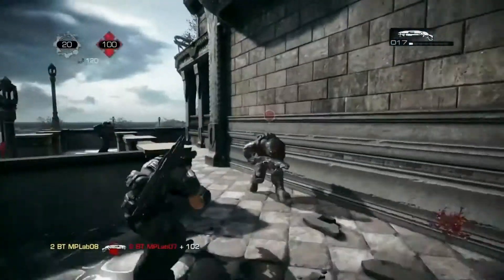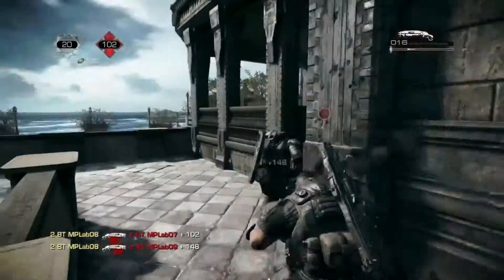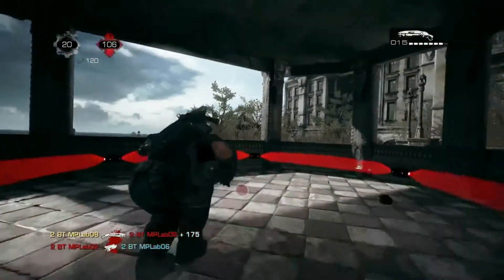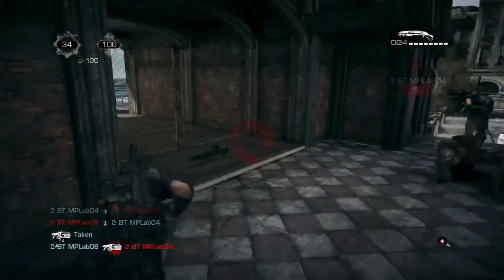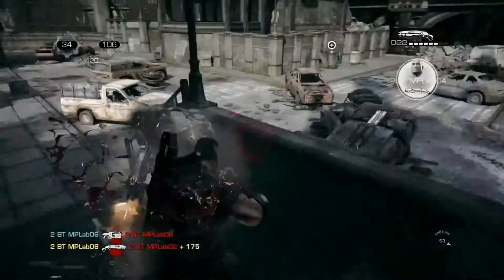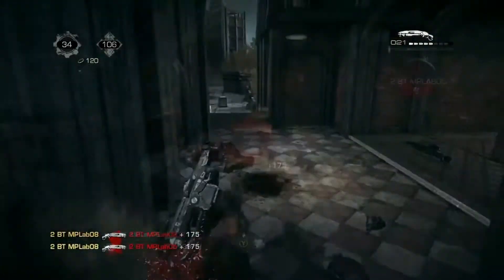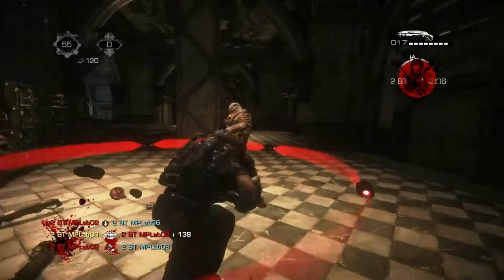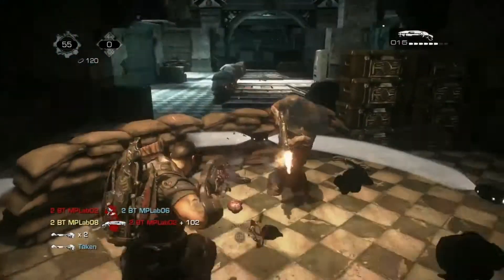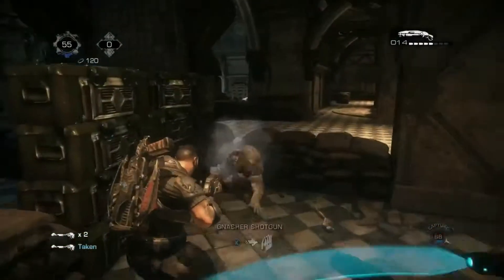Next up is my favorite weapon and the most used weapon in Gears of War multiplayer history — the Gnasher. The golden rule of the Gnasher is using the right shot at the right time, which is actually pretty difficult for new players to get used to. The first way of firing is the blind fire, which is most effective at very close ranges. As part of the golden rule, you only want to blind fire when you're at close to medium distance with the Gnasher.